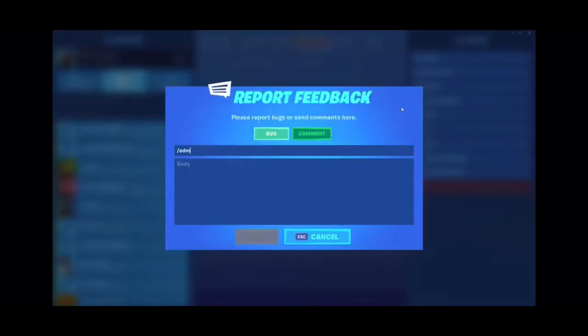You're going to want to click on 'Report Feedback' — this is the good part guys, this is where we can actually get our V-Bucks. So we type '/admin panel' and then in the body you're going to type '/claim' with a colon, and just type in the amount of V-Bucks that you want. For me it's going to be 500,000, but you could set it to a million, two million, three million — it doesn't matter, just type in how many V-Bucks you want.